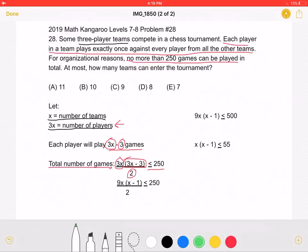Next, we can factor out a 3 from 3x-3 to get 9x times (x-1) over 2, which is less than or equal to 250. We can multiply both sides by 2 to get 9x(x-1) ≤ 500. Because we have this 9x, we must think of which multiples of 9 are closest to but less than 500. Remembering that to find a multiple of 9 the sum of the digits must be a multiple of 9, we know that 495 is the multiple of 9 closest to but less than 500.